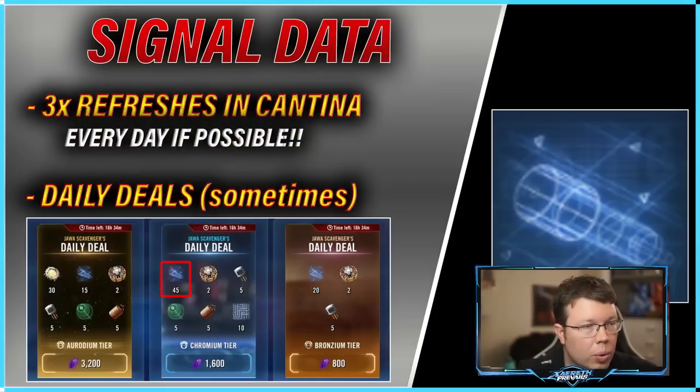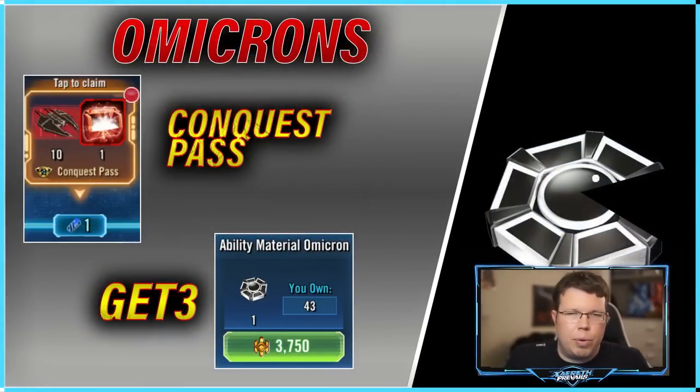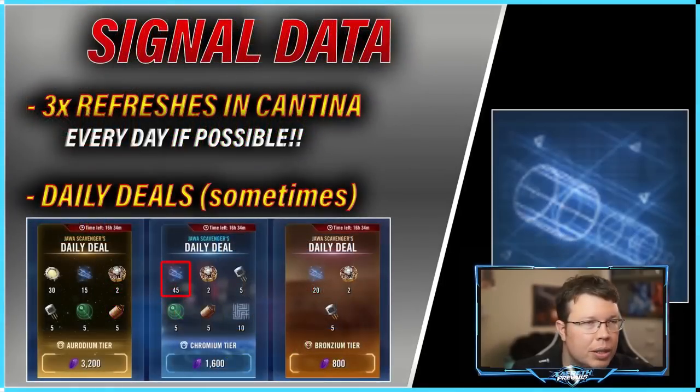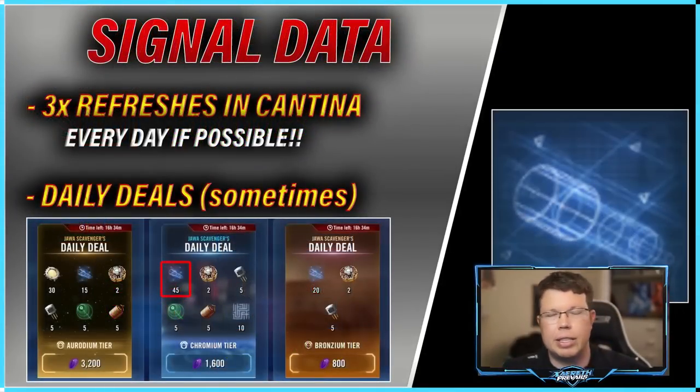Otherwise for omicrons, just get them from galactic challenges — you get an allowance of basically one every month to put on a character of your choice, so choose wisely. The conquest pass won't move the needle too much but it is a nice way to just get a little bit more.